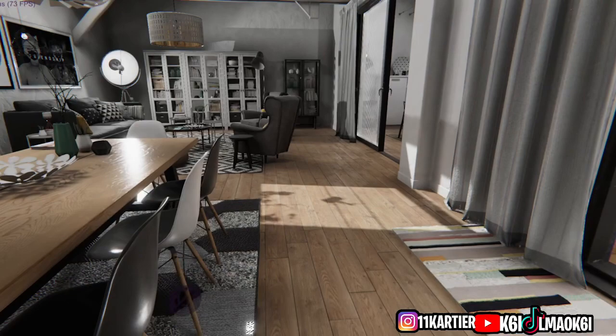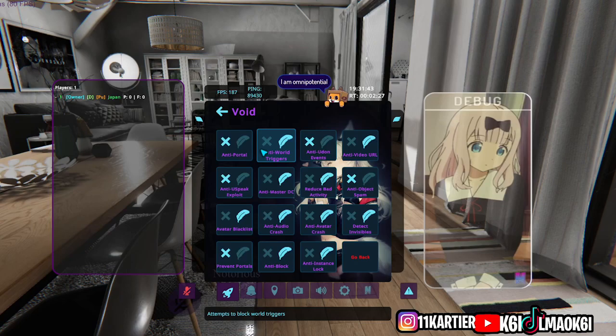After that you should see Void. Let's go to Safety Modules. They have anti-world triggers — I'm not going to read all of these but you should get an understanding of what they are. Anti-instance lock, anti-block so you can see people even when they block you, you can see when people join invisibly in the logs, anti-avatar crash so you don't get crashed, and anti-audio crash so you don't get audio crashed.